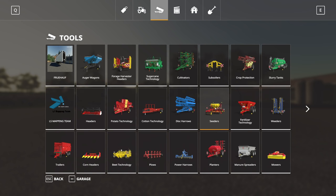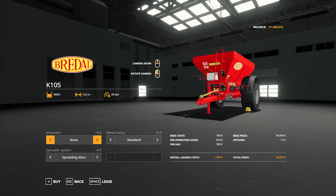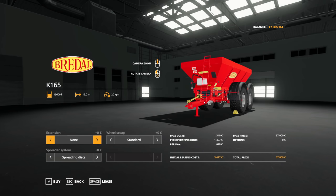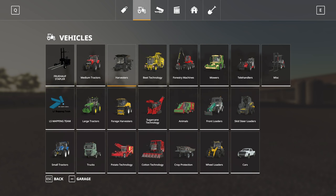For fertilization I'm going with this one here in the center — it's the only one that can come with narrow tires, which may be necessary if we fertilize over half-grown fields. We also want the big extension and of course the six meter spreading disc — that would be 48,000. Next up for the lime we're going with this one here. Lime I can usually do on fields that aren't grown yet so the tires don't matter as much. With extension and spreading disc that's 76,000. We don't even have our tractors yet.